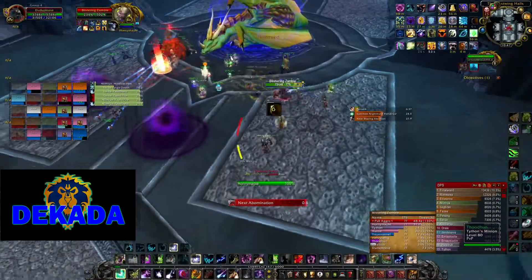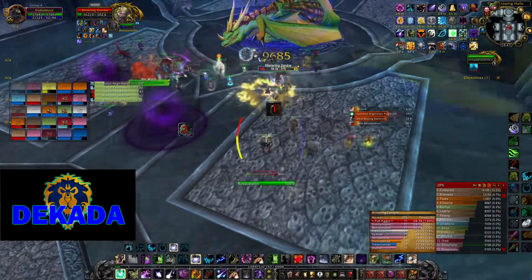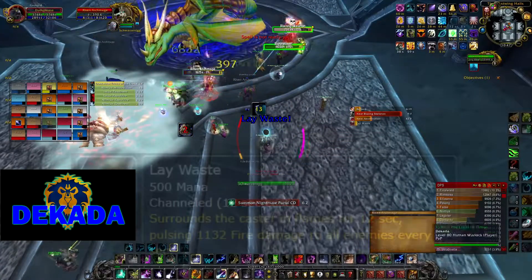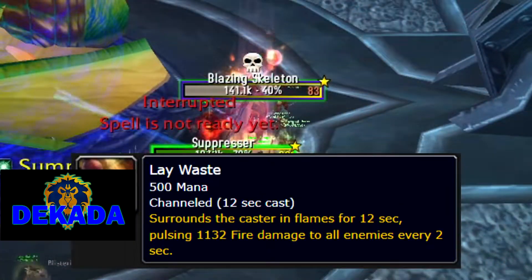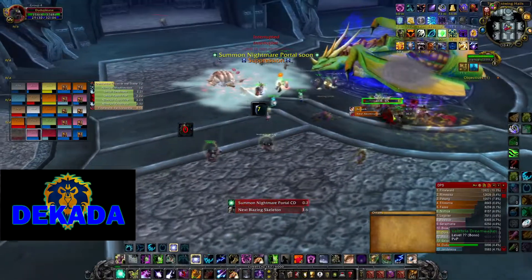Meanwhile outside, the tanks and DPS will need to kill 5 different kinds of adds to avoid wiping. First and the highest priority are the Blazing Skeletons, which have a raid-wide damage channeling ability called Lay Waste, which cannot be interrupted unless they are killed.